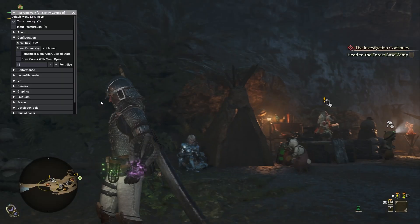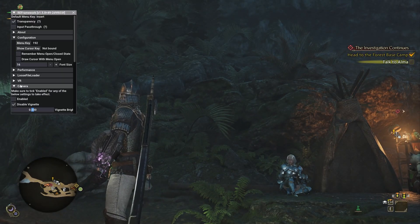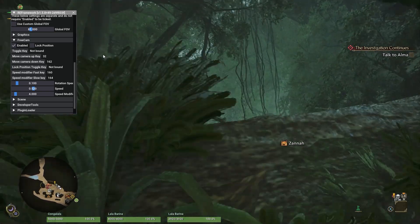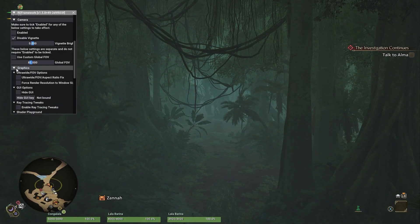I am super excited to have RE Framework in Monster Hunter Wilds, mainly for the free cam — it's just super fun to play around with. You can enable it and then basically just fly around the map. You can also adjust your FOV settings. I believe there's settings for VR headsets as well. It's an amazing mod, you guys are gonna love it.